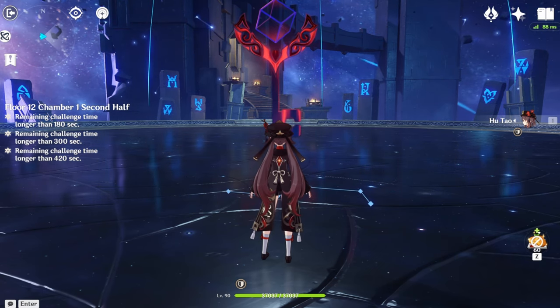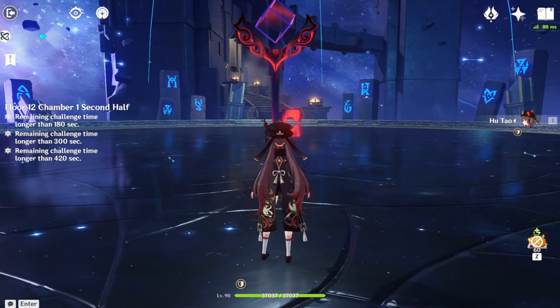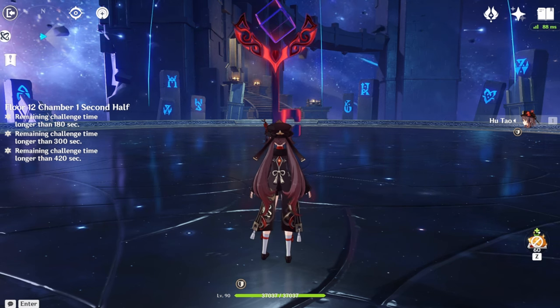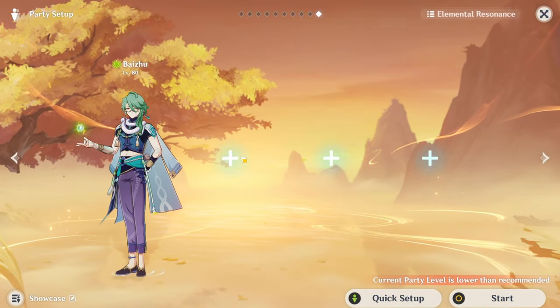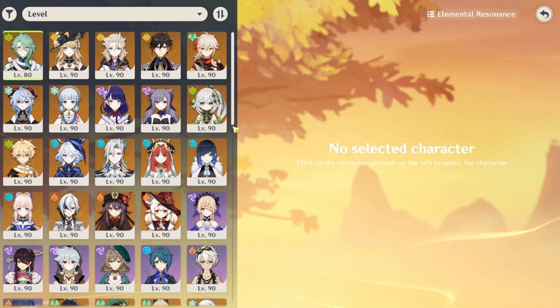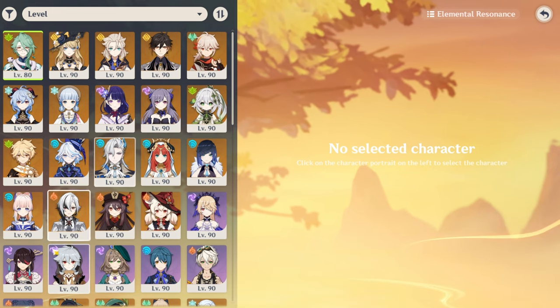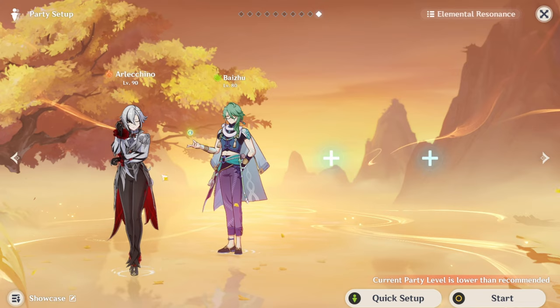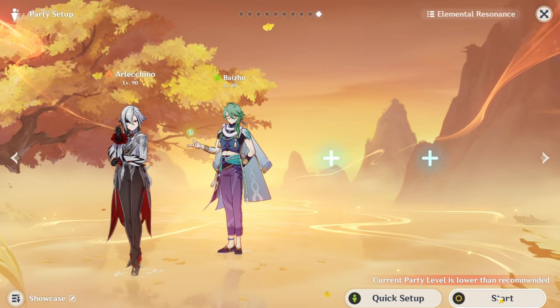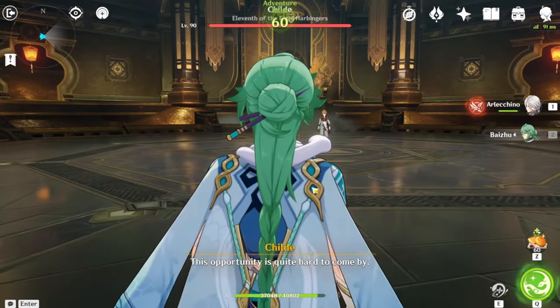Now it's time to showcase Baiju in bosses. Since Baiju is from Liyue, we're going to be showcasing him in Liyue bosses. First off, we're going to be showcasing him against the Childe fight. Here we are in the Golden House. I'm going to be showcasing the Burning Team — the team that no one runs. I'm going with Arlechino, Kaeya, and Baiju. I want to showcase that Baiju could carry on his own just based on Dendro application. Plus Childe is easy, so handicapping myself would be pretty good.